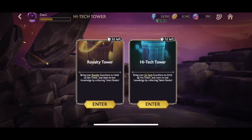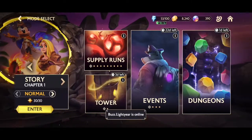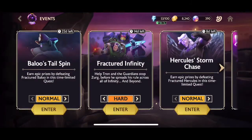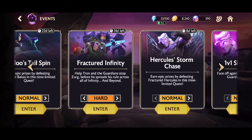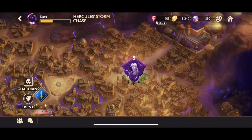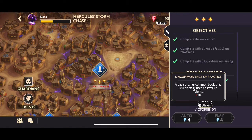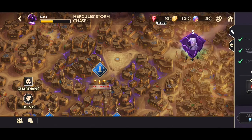Another area is events — there are books and pages available in these events. For example, in the Hercules event on normal difficulty, you get Uncommon Pages of Practice. These reset daily, so make sure you log in daily to claim them. I'm trying to get loads of these to take up my Ariel and get her talents up to make her better.